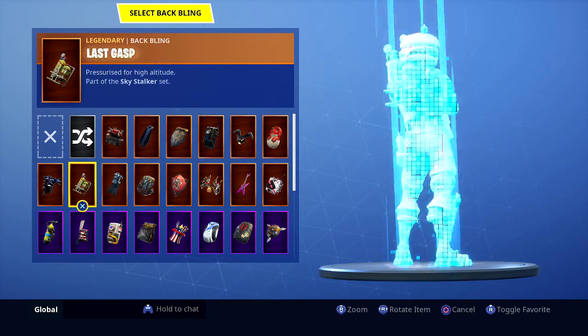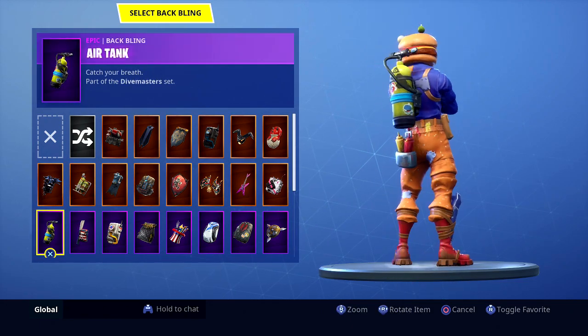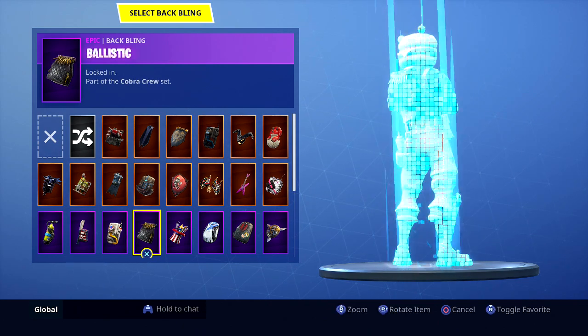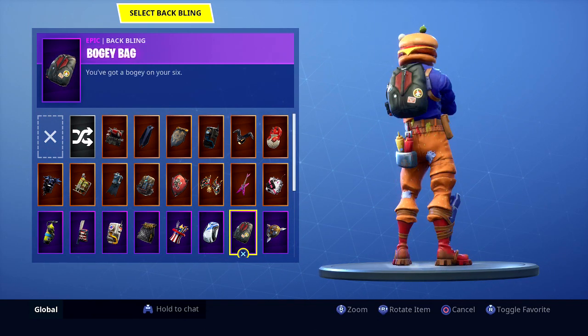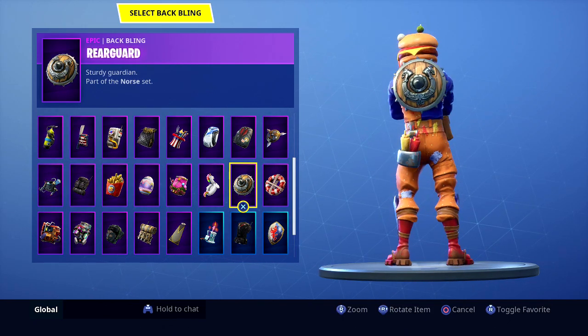So I'm just kind of going through what my back blings look like on him. Last Gasp, Iron Cage, Air Tank. And yeah guys, if you guys did like that - do you guys want me to actually go into an actual match and kind of mess around, try to get some kills? Or do you guys just want me showing you guys him building and stuff like that?